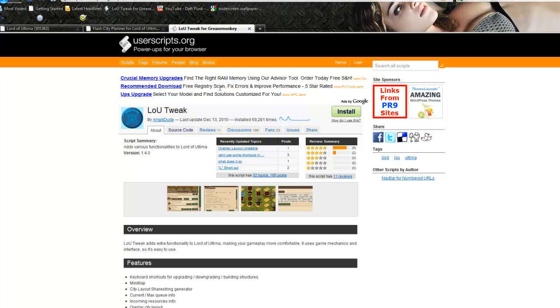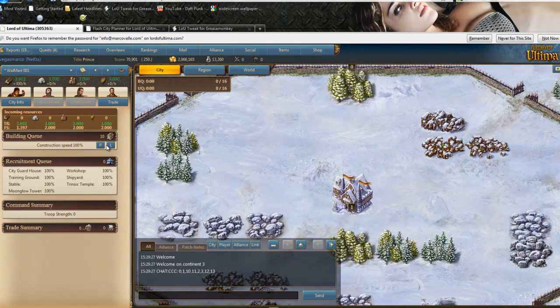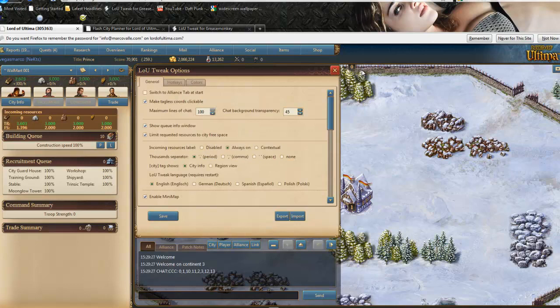Hit the install button and it'll instantly install. Then you'll want to close Firefox and reopen it. After you reopen Firefox, you're going to have some options — here to the left would be the L and the P. With LUTweak, you'll also have an options button below your chat pane that you can use.